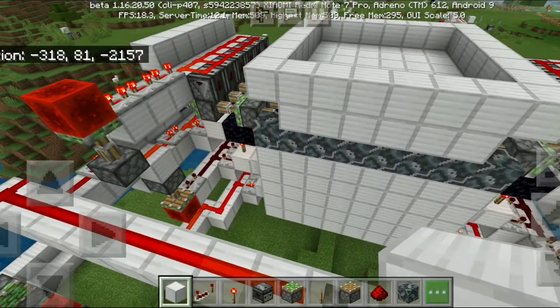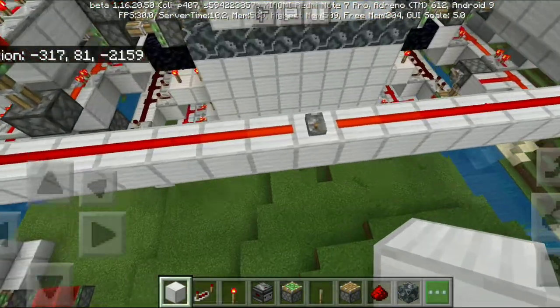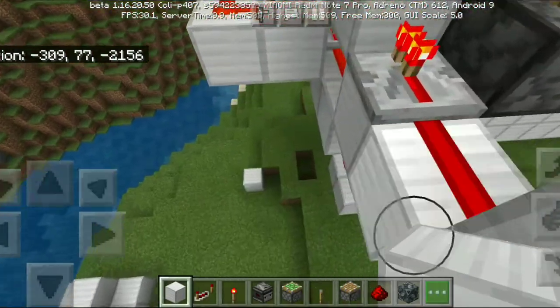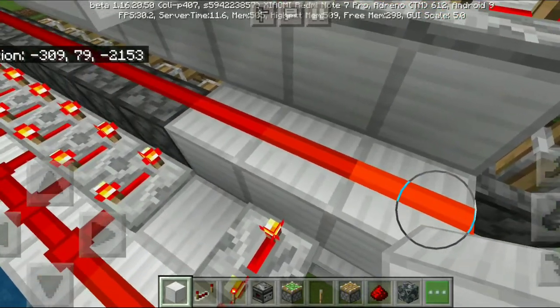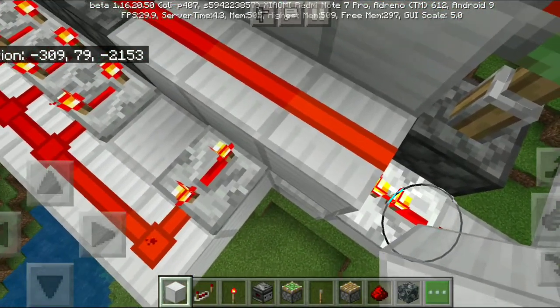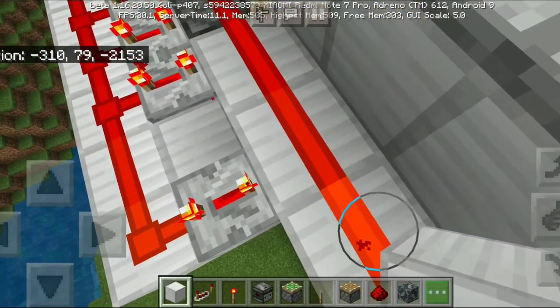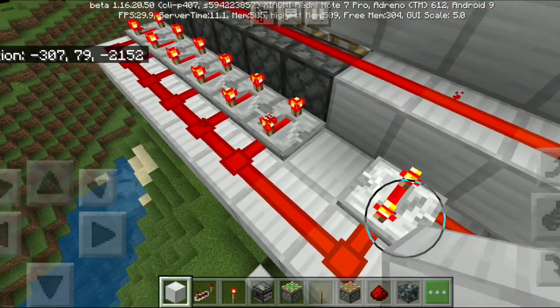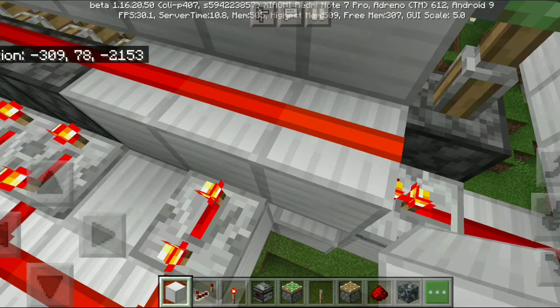Now comes my favorite part — explaining how this monstrosity works. When you flick the lever, the signal from here is zero tick. This entire contraption runs on one tick, so we count it as zero tick from this line. From this line we have eight ticks running to the first piston, because the forward piston needs time to retract and must stay extended — that's why we have eight ticks.